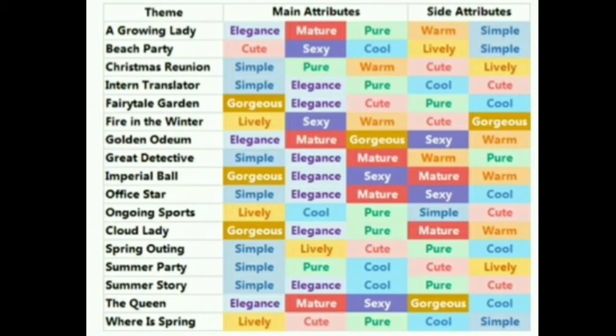This is the new list they have now because they added two more themes. It tells you the three main attributes for the theme and also the side attributes.